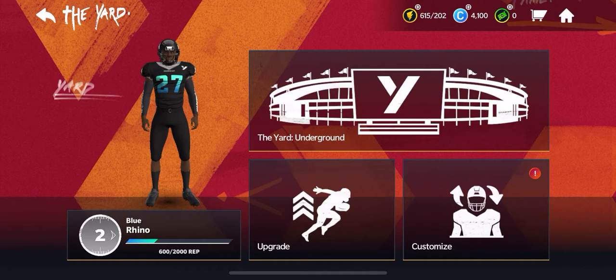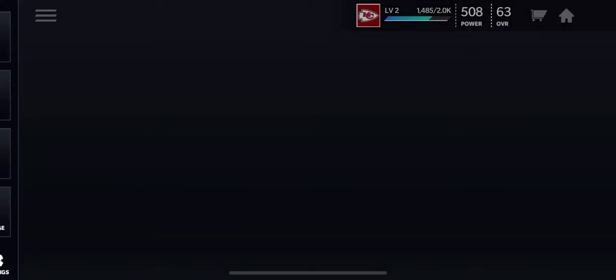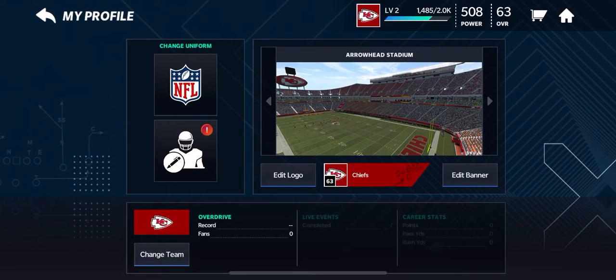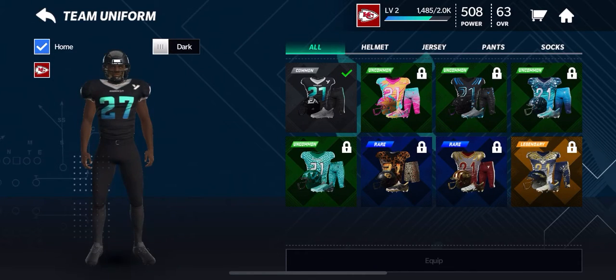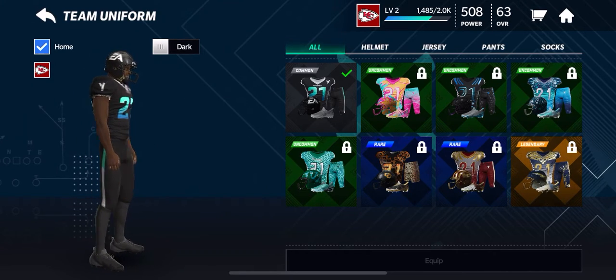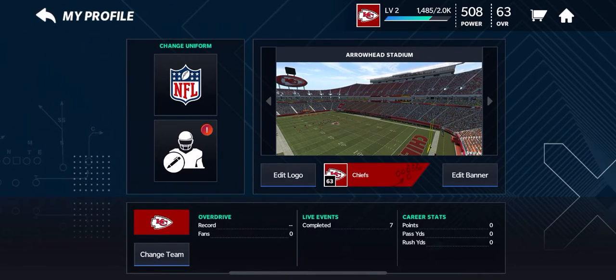So if you play Madden console, shout out to you. There are upgrades for the Yard and customizable jerseys and stuff. While we're talking about customizable jerseys — if you go to Profile, you can go to your team uniform and change your helmet, jersey, pants, and socks. There are also bundles with whole outfits, but you need certain currencies to buy those outfits.